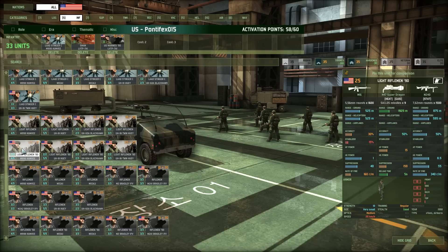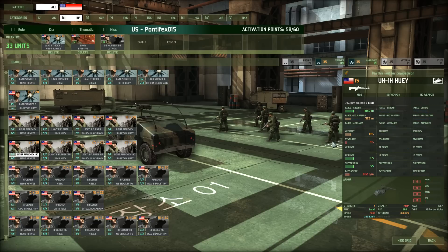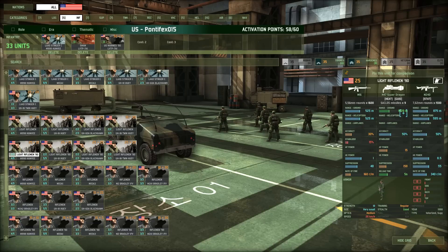Light Rifleman 90 in Humvees — these have a decent standoff capability at 1900 meters. It's not great, and armor penetration leaves a bit to be desired, but at least they have some sort of standoff capability. I'm going to take 13 of those.